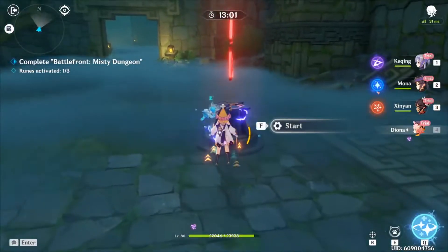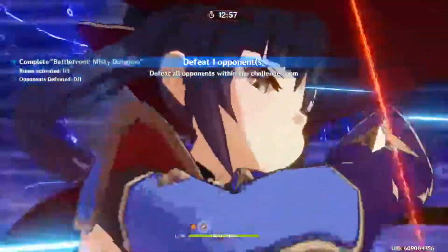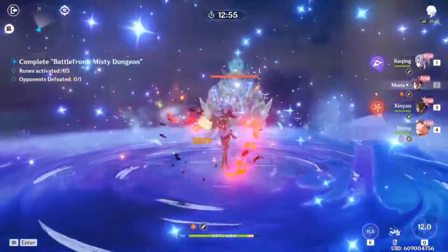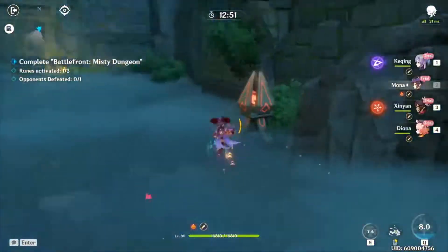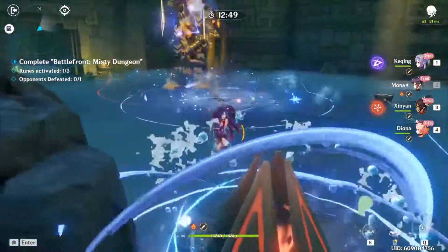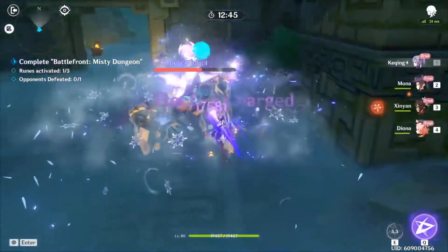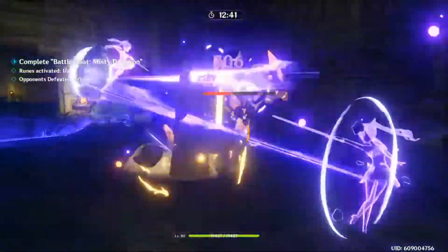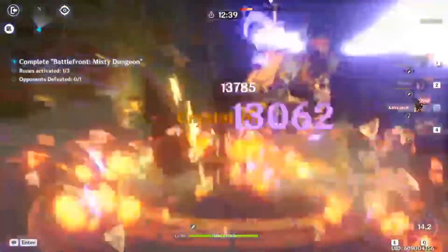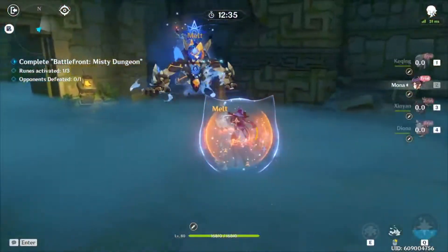For the ranged dungeon, this gets a bit complicated, but I found a good winning formula using Mona and Diona. Draw enemies in with Mona's decoy, then blast them with Diona's elemental skill. Or if you really want to put the hurt on them from afar, save up Diona's elemental burst for a whole AOE of freezing people solid. Most of the enemies are elementally neutral, so just focus on keeping them frozen and keeping at least one person as a designated DPS.